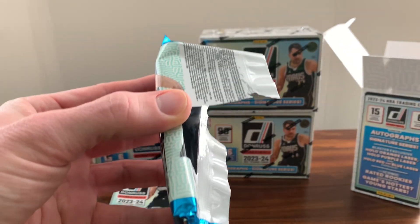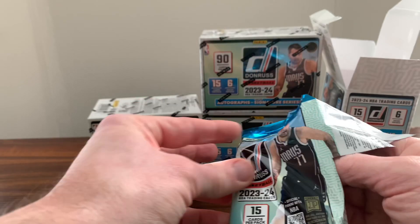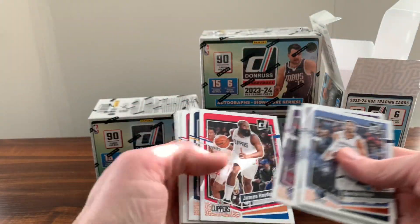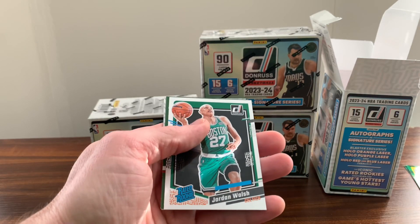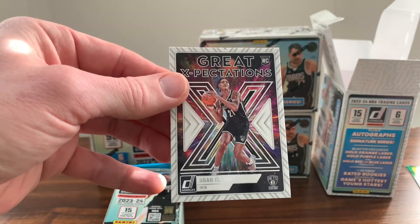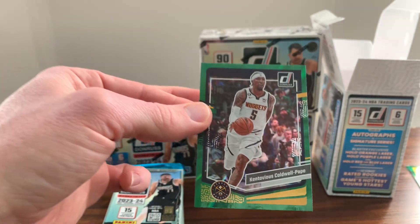I'll try turning this to the side — blaster exclusive, hollow orange laser, hollow purple laser. That might have been what that card we just saw was. We've got a Jordan Walsh Rated Rookie. Got a Noah Clowney Great Expectations — I kind of thought that was Wembanyama for a second. We've got the Kentavious Caldwell-Pope on the green.